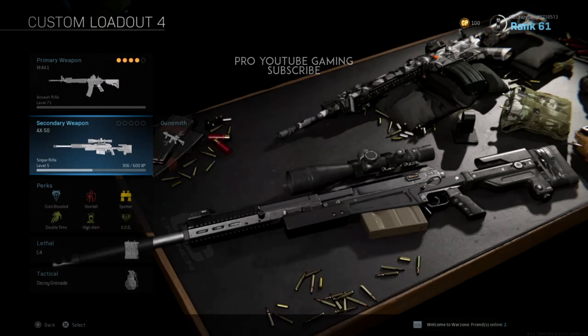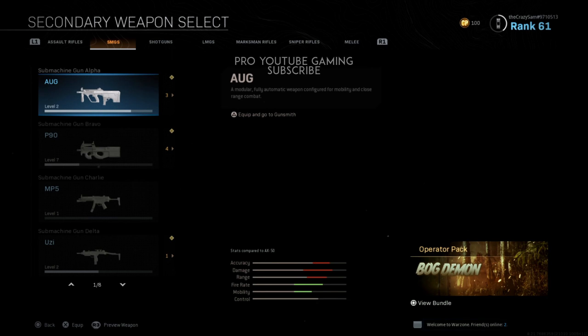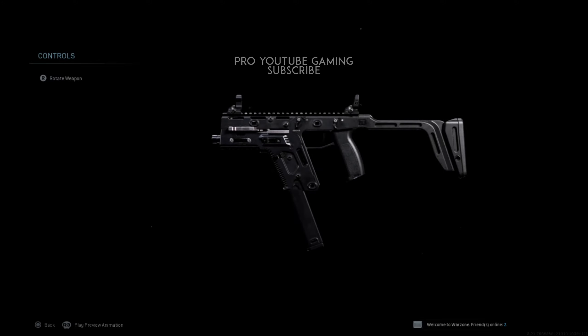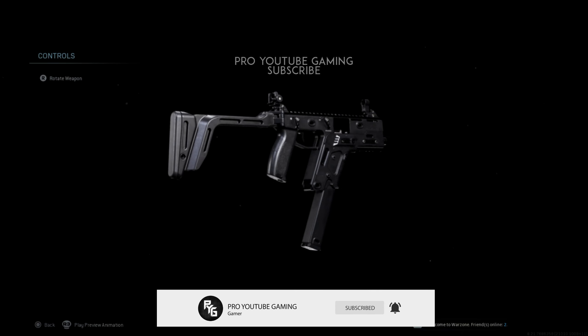Going to the next weapon which is our SMG — here is the Vector, also known as the Fennec. This is actually the best SMG in the game right now and you must unlock it, because both of these new weapons are completely free. Even if you don't purchase the Battle Pass, you'll be able to unlock them as you play. The damage is absolutely amazing, the fire rate, the mobility — this weapon is the most accurate. I've played with it in multiplayer and it is way better than the MP7. It looks amazing.